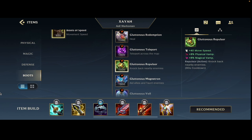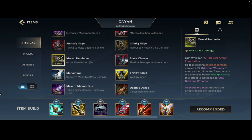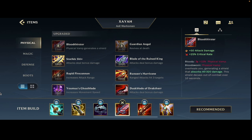For the enchant, it's kind of Protobelt, Stasis, or QSS — just up to the situation. You can go Repulsor against like Katarina; that kind of works well too, but I don't think it's that great honestly. I'm gonna go Bloodthirster third item — just gives you that extra physical vamp, good damage, good crits, a good item in general. You can go Mortal Reminder in this slot if they have a lot of armor or healing.